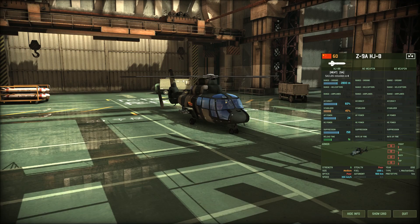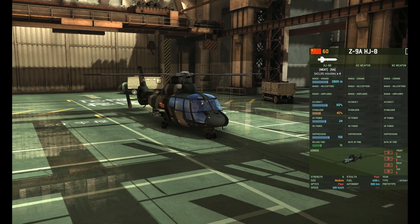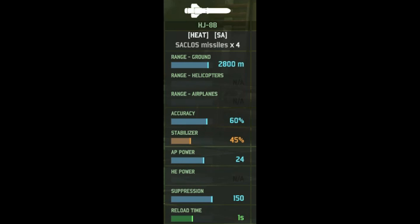In-game, the Z-9A HJ-8 is a 60-point anti-tank helicopter available to China, and it has a single weapon: the HJ-8B missile. You have four of these ATGMs with a very nice 2.8km range, 60% accuracy, 45% run-on-the-move, and 24% armor penetration power to boot. It is a pretty decent missile, all things considered — you just don't get a lot of them.